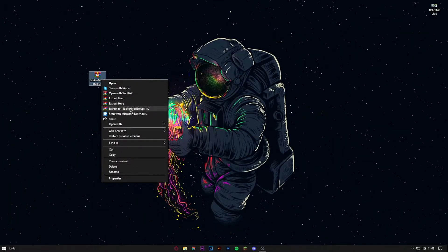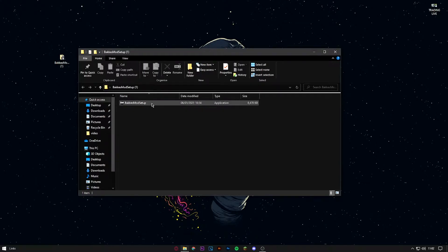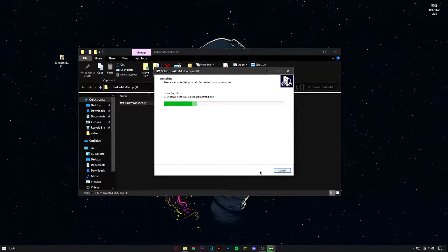Click "Download" and it should just download. I'll leave a link in the description to download WinRAR as well — you will need that to extract it. Once you've got it on your desktop, right-click and extract it to a folder called "BakkesMod Setup" and put that right on your desktop.